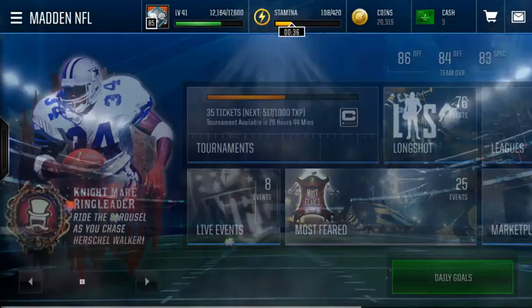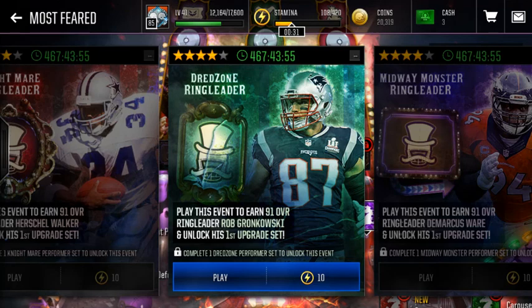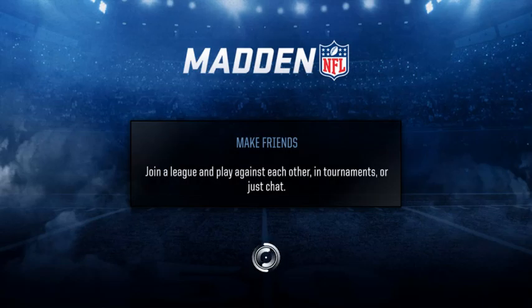Now we can go over to the Most Feared and we can do Gronk — 10 stamina, 91 Ringleader Gronkowski — and unlock his first upgrade set. Here we go. This is insane — this is only 10 stamina to get a 91 overall Gronk. This is insane.